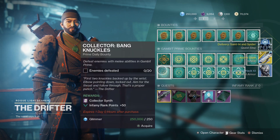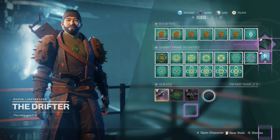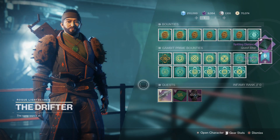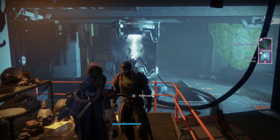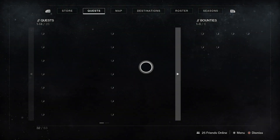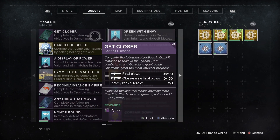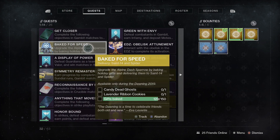There we go, that's finished! Okay, let's quickly take a look at the quests. The next step says: upgrade the Alpine Dash Sparrow by baking holiday gifts and delivering them to Saint-14 and Spider.